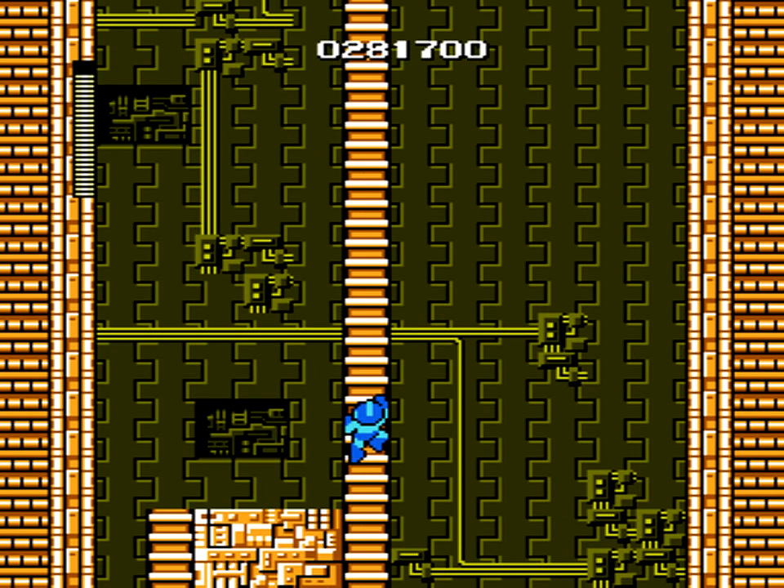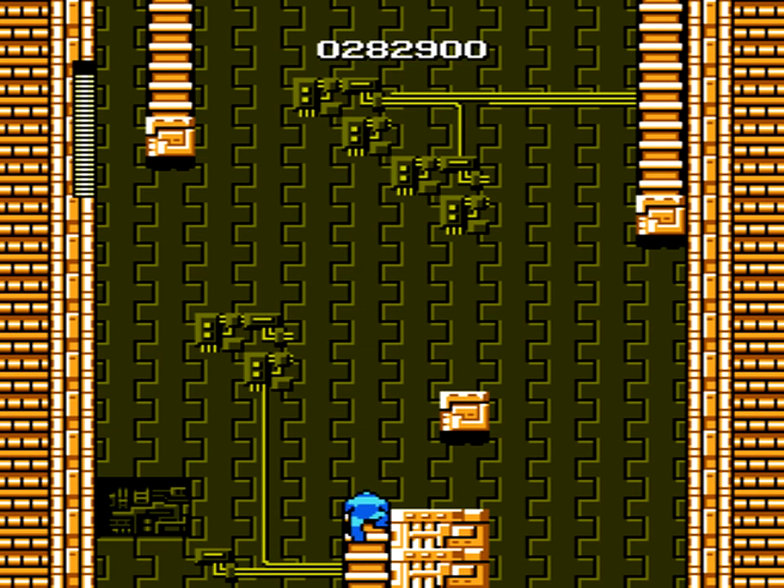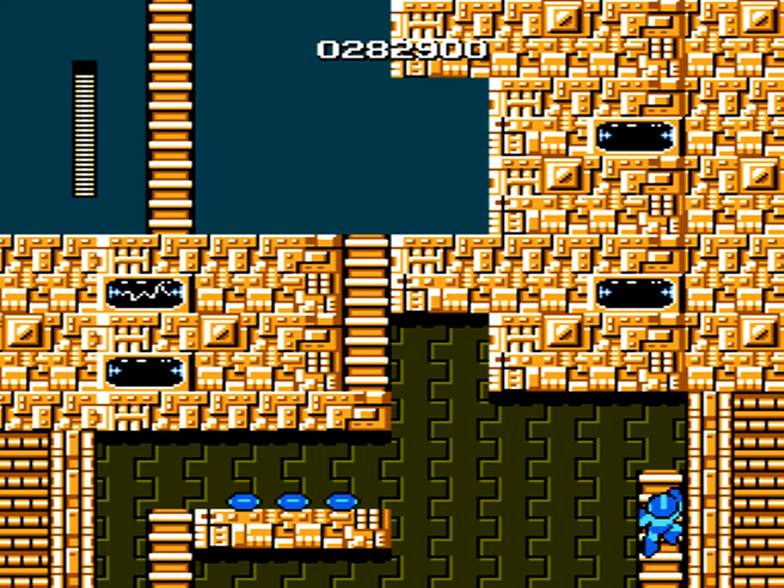My problem is that many times when I play a Mega Man game, like a 2D one like this, I will just never ever use the Robot Masters' weapons, even if they were more helpful, because I've got to save my ammo and I can't quick-select them. If they had a quick select option, I'd be more than willing to bust them out more often.